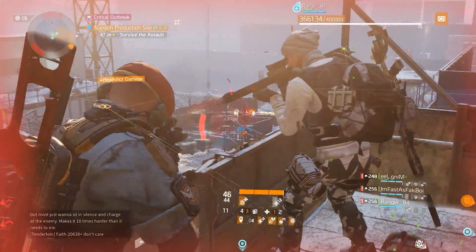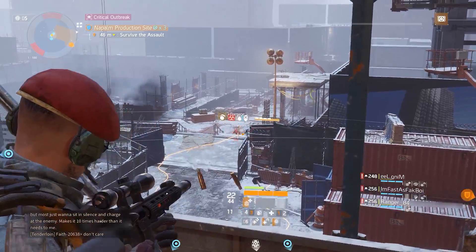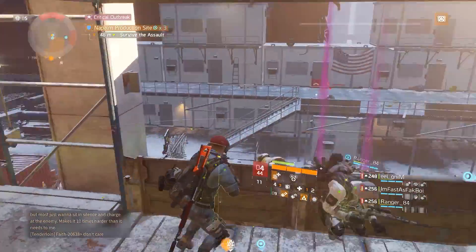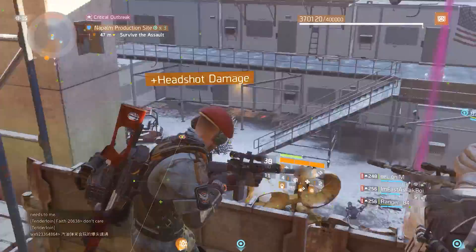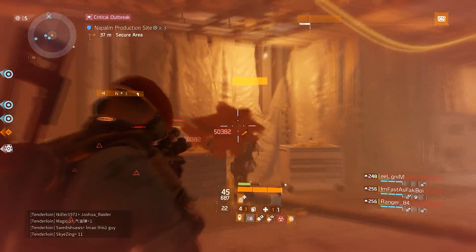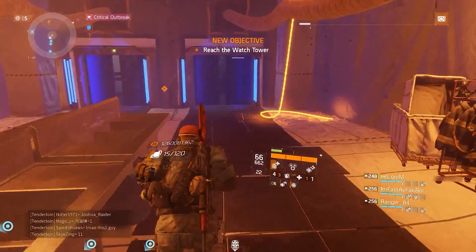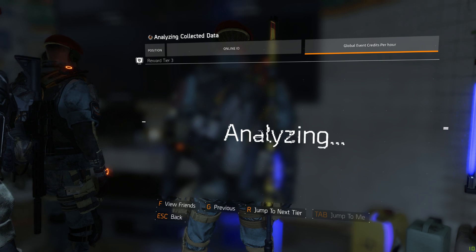The way that the leaderboard decides your score is that it looks at all the time that you've played in the week of the global event and then takes the hour that you've performed the best — gathered the most global event tokens — and puts that as your score. It is always an hour period long. So if between 1pm and 2pm you got a total of 3,500 global event credits, your leaderboard score is 3,500. But if you later farm more efficiently and get 4,500 within one hour, that becomes your new score.